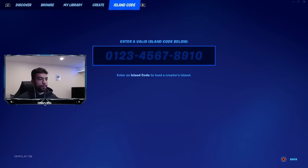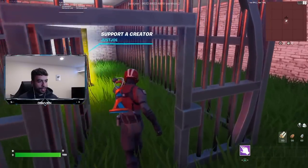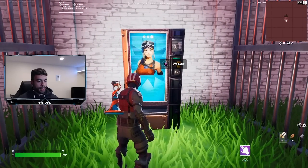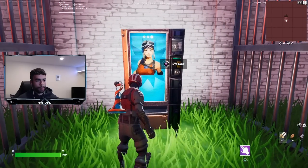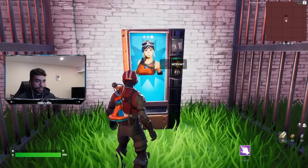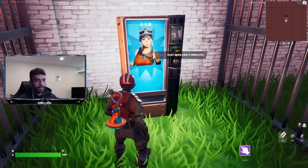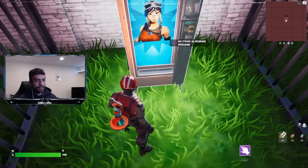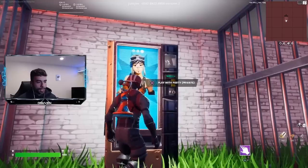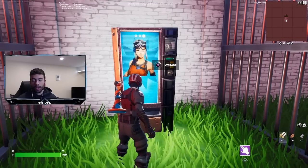Now we load back up into the original map and speed run everything. The door opened right away this time. I'm going to click the interact button again and avoid the play with party button that sent me to the random map. Then I'll click 'no items in vending machine' — and this vending machine should work.